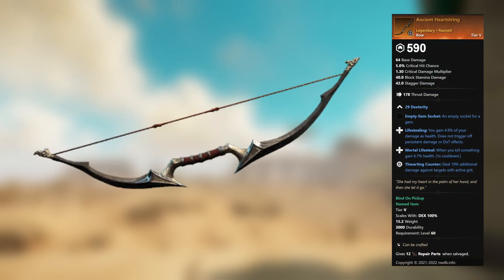Ancient Heartstring — legendary unnamed bow. 29 Dexterity, empty gem socket. Life Stealing: you gain 4.9 percent of your damage as health — does not trigger off persistent damage or DoT effects. Mortal Life Steal: when you kill something, gain 6.7 percent health. Thwarting Counter: deal 19 percent additional damage against targets with active grit.